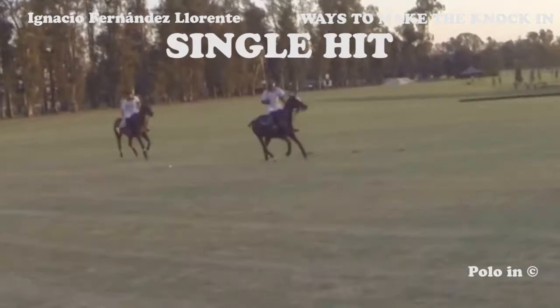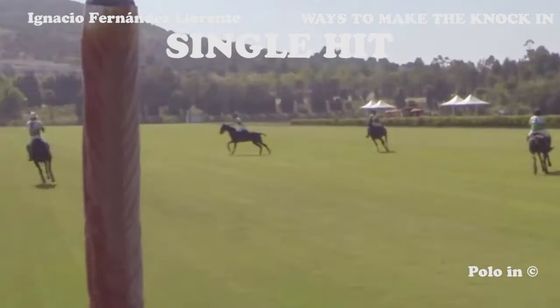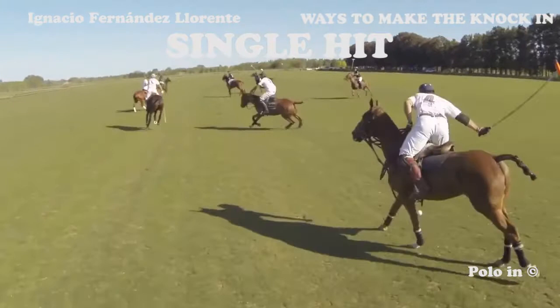In this first example, the white player surprises his opponents by hitting one shot on the right. Same in this other example. This kind of knocking is usually used when you see that one of your teammates is free of mark and he needs a quick pass to continue going forward. It is often used by players who prefer to play with the ball at a stop and just hit it once.